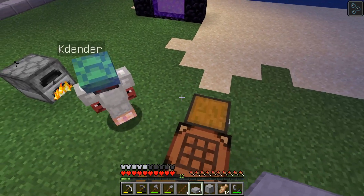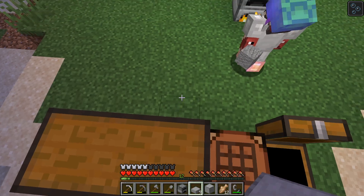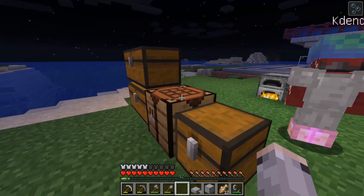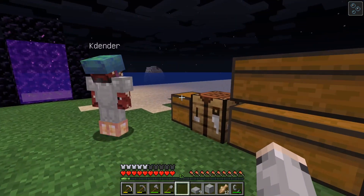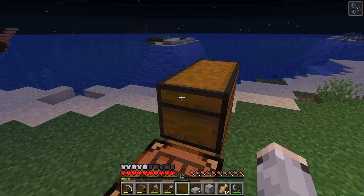I have a furnace on me — I always have everything on me, even if I don't have an anti-test. I'll just have it in my inventory. All the tools, torches — everything.